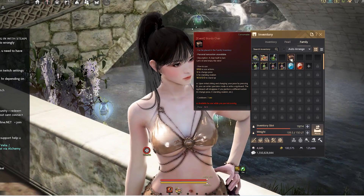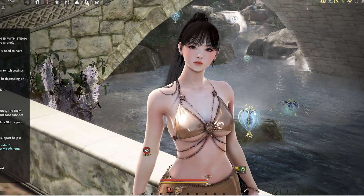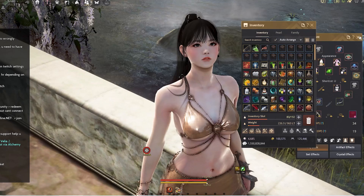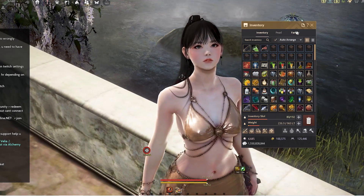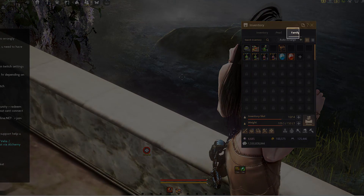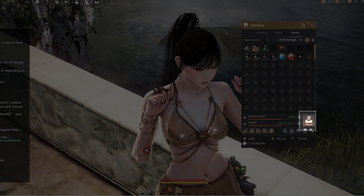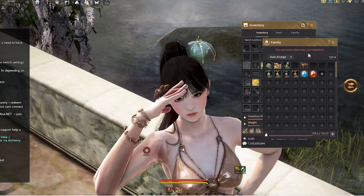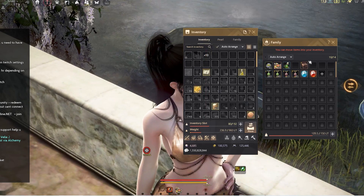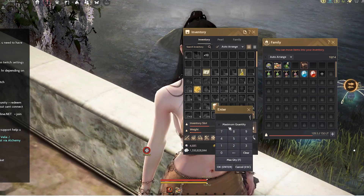To put items in the family inventory, open your inventory window, go to the Family tab — the icon at the top — and at the bottom click the Move button. You'll see your regular inventory on the left and the family inventory on the right. Right-click an item, set the quantity, and press OK to move it over.